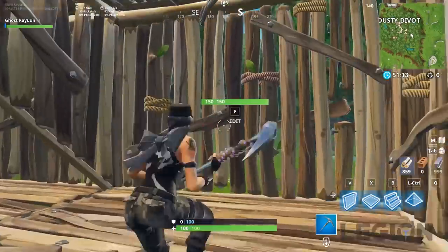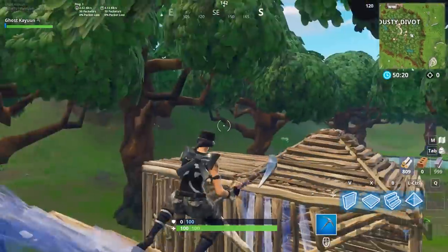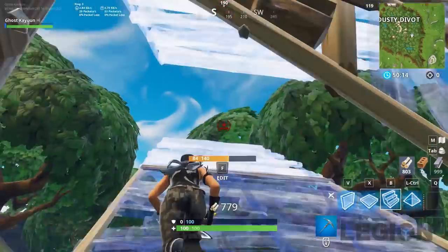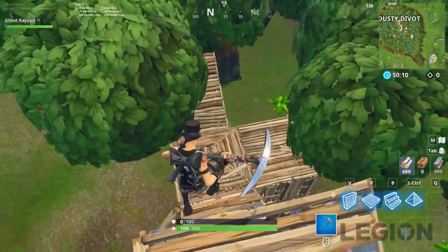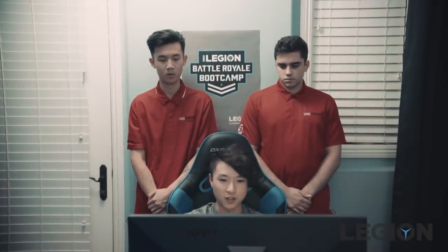In a situation where someone's pushing you, a pyramid is not the best option because you've got to put it down and then edit it. Pressure him by double ramping up, scissor ramping, just confuse him overall. If you have the chance to take high ground, do your 90s, try to take high ground and then chill there, poke him a bit. But most of the time you're not going to get high ground back against a good player.